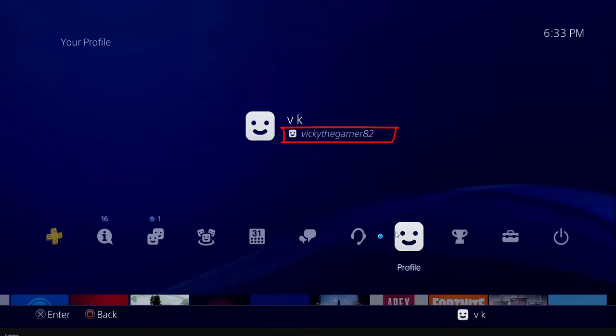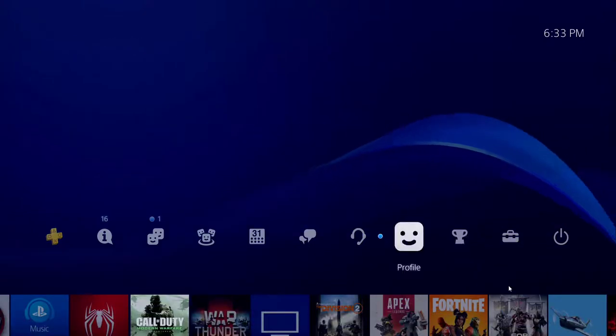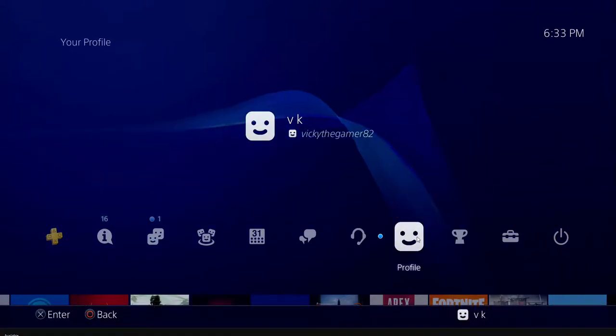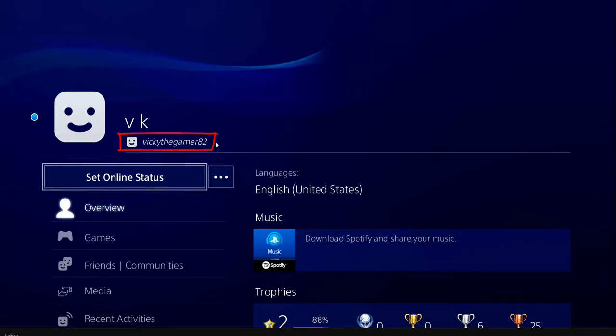So this is my online ID — when I go to profile it shows the online ID. Look at 'Gamer 82'. Tapping on profile, this is my PSN online ID.